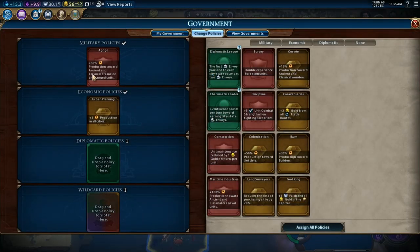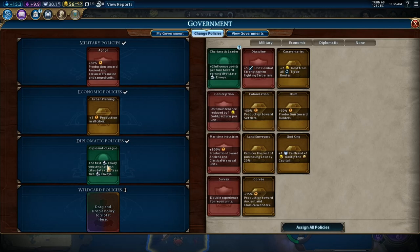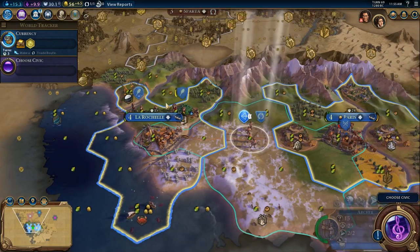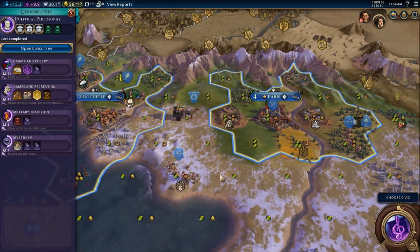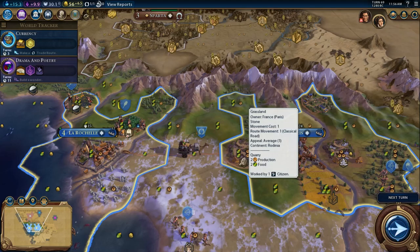We'll change to Oligarchy and keep Urban Planning. We're going to grab Charismatic Leader and Corvée over here in the wild card slot. Our next civic is going to be Drama and Poetry. And then we're going to take a break, so until next time I'm GrandAnemy and I will see you all later.